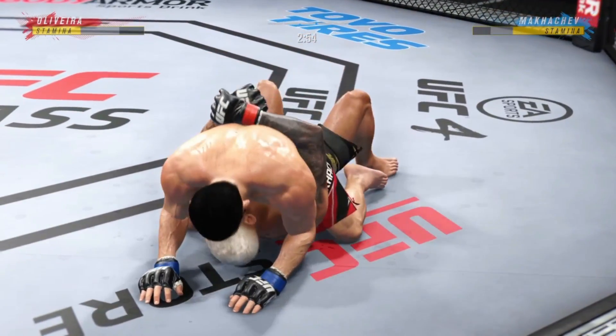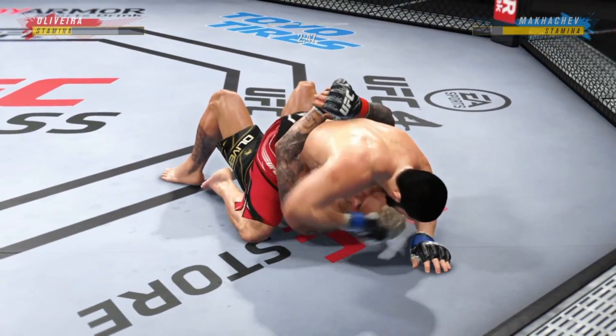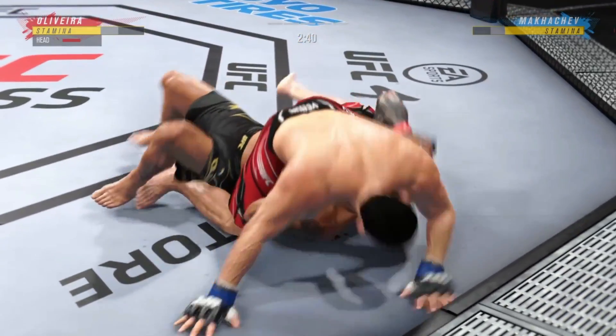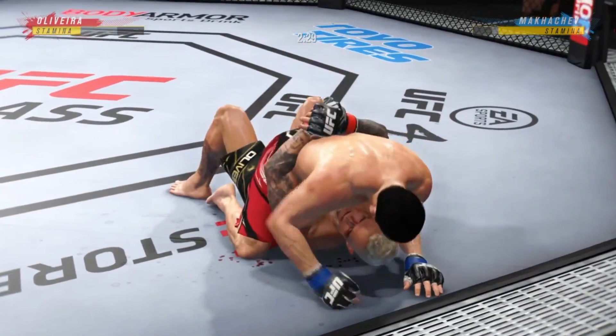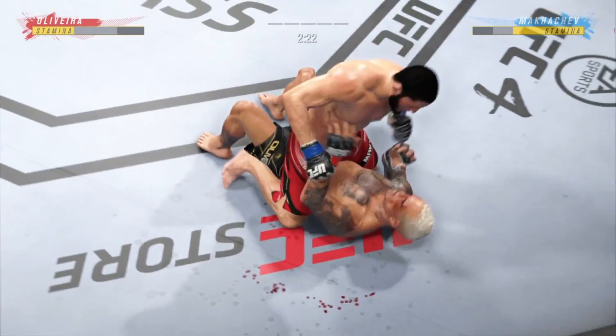Under three minutes remain in this fifth round of this championship fight. These are some excellent ground-and-pound strikes — there's an efficiency with which he operates in these situations. He knows exactly when to throw, exactly when to hold, and it's allowing him to really control the grappling aspect of the fight.